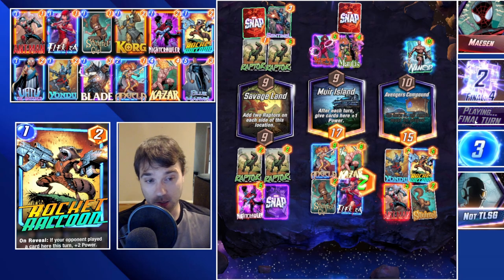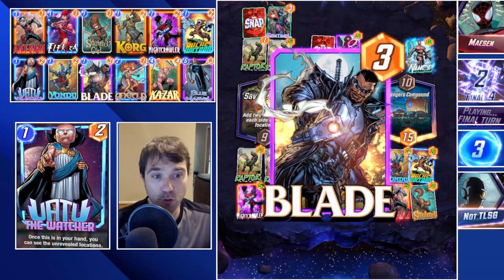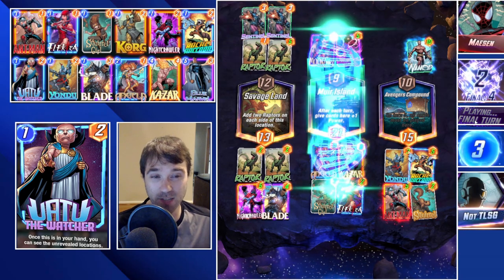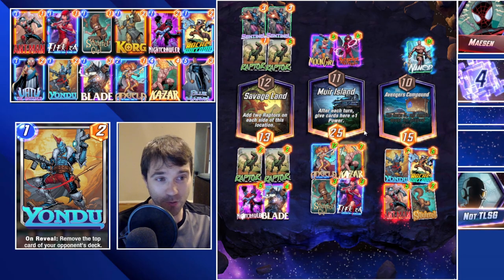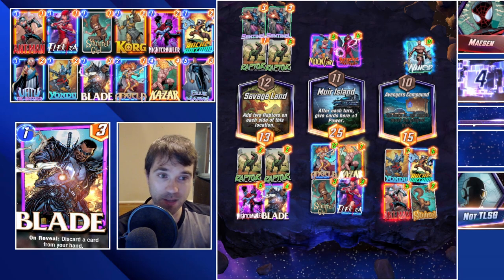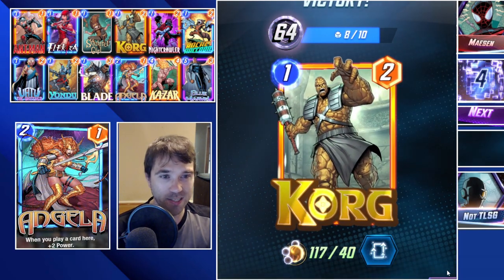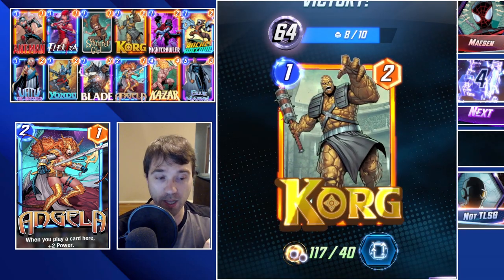They're going to have a pretty big issue competing for those two lanes. They drop only one card into Muir Island, which I don't think is enough. Moon Girl is not going to do it, Sentinel is not going to do it - it looks like they were holding out for a Devil Dino that just didn't come. But they stayed in to the end and we'll take it every single time. That's another four cubes. In between we had one more human match but they retreated as soon as we snapped on turn two, so just a one cube game.